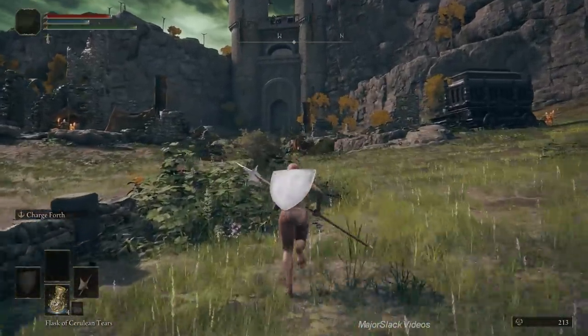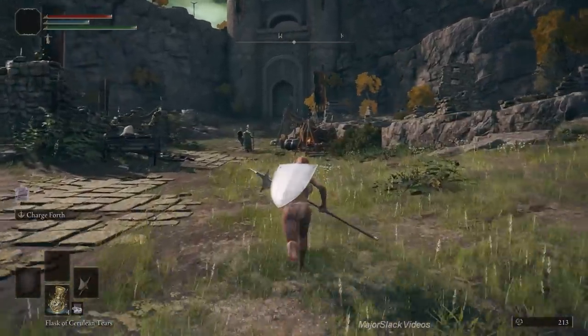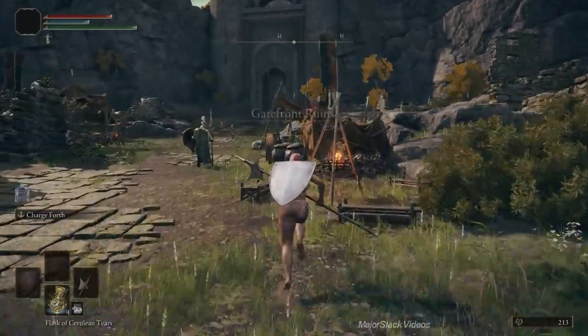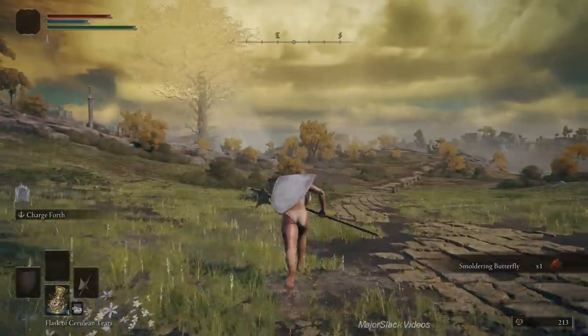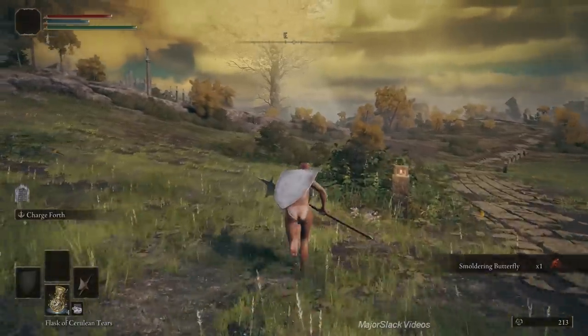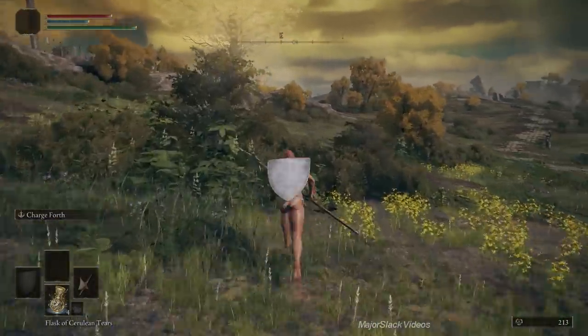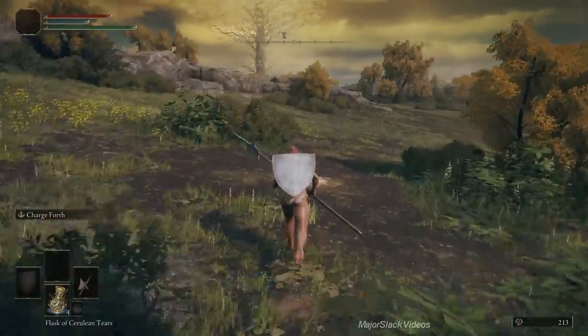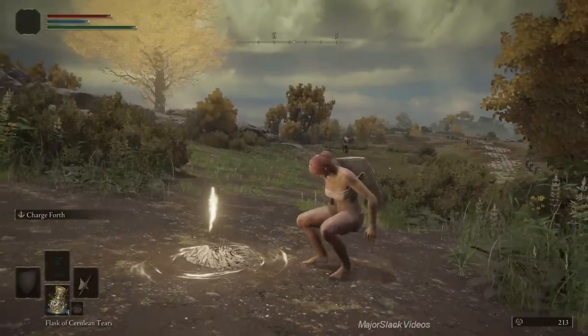Back to Agheel Lake North, and this is a little run I do to get a quick smoldering butterfly — I did this in Part One. As soon as you touch down at Agheel Lake North, you're facing the exact direction of the gateway runes. Just run quickly in and grab a smoldering butterfly; the camp boss is always patrolling away if you take off right away after landing, so you can quickly grab it and run back — no big deal.